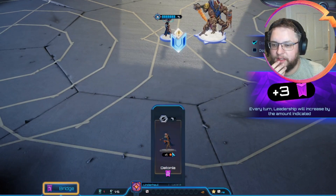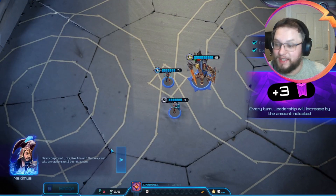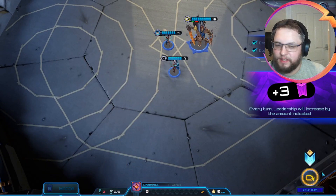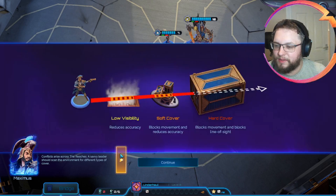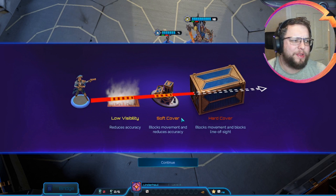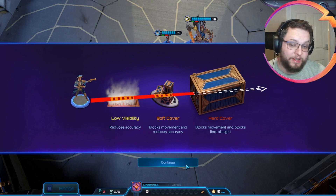Deploy Detonia - where would you like to go? Over here. I still loved Detonia in that last game. We're getting cover - that's nice as well. This is really nice because there are three types of cover in here, and we've not really got that much information on them until we get to these sort of things. Reduces accuracy. Blocks movement and reduces accuracy. Blocks movement and blocks line of sight. Perfect.